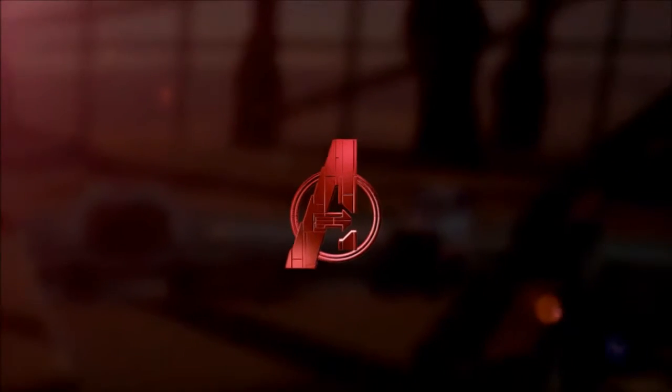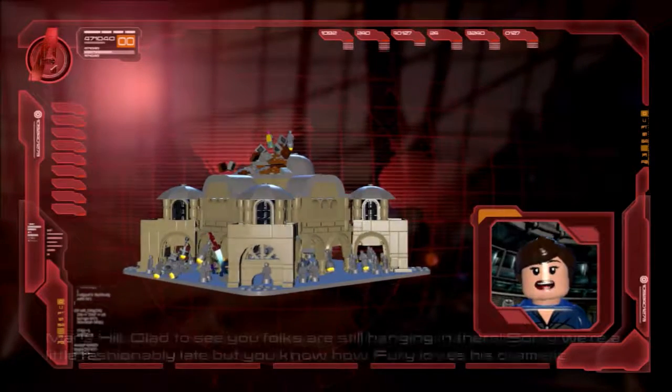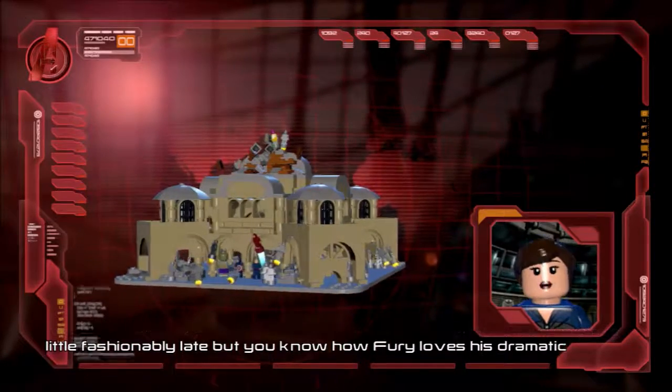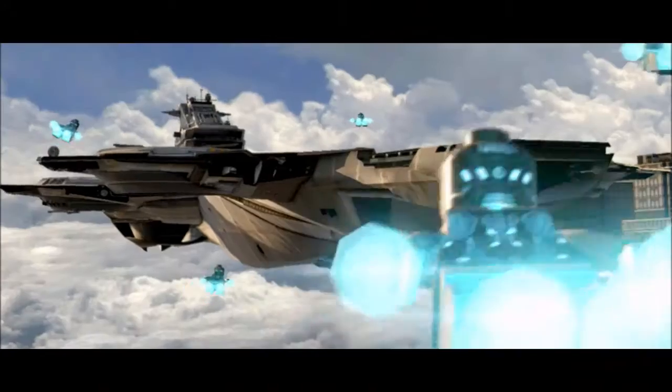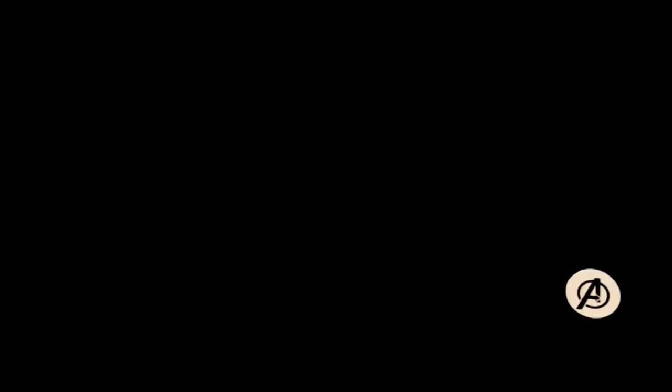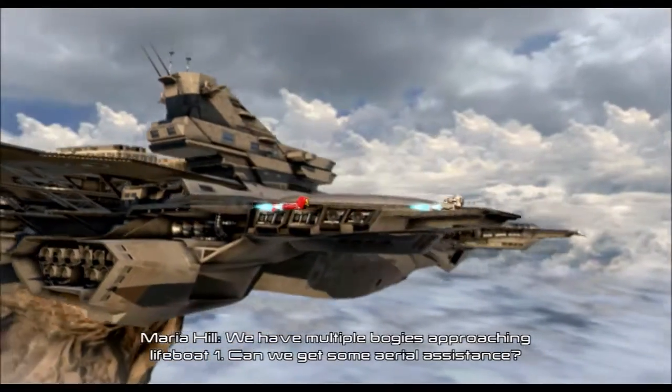Not because Falcon's the best suited character, but just trying to use him. Because I like the Falcon - if you're going to fly, why not choose Iron Man? If you're going to do other things, like with grapples and stuff, there are other characters you can pick. So the first part of this level is escorting the little lifeboats to the helicarrier. And here you can be either Iron Man or you can be War Machine. And this is the only time in the story mode other than the Iron Man 3 level where you can play as Rhodes.